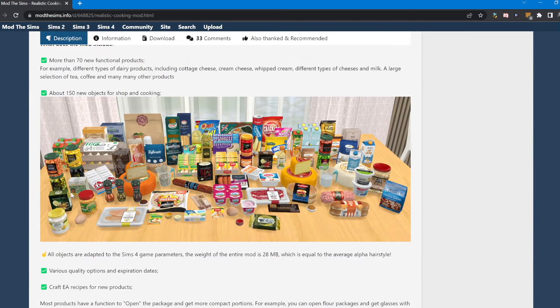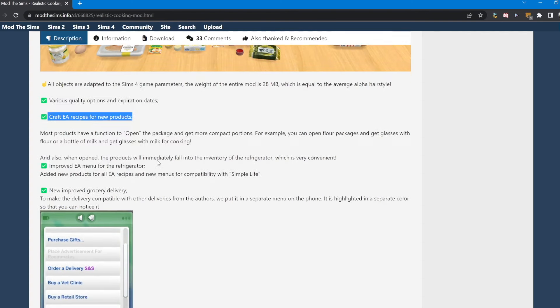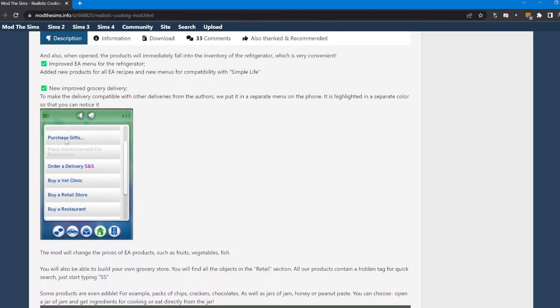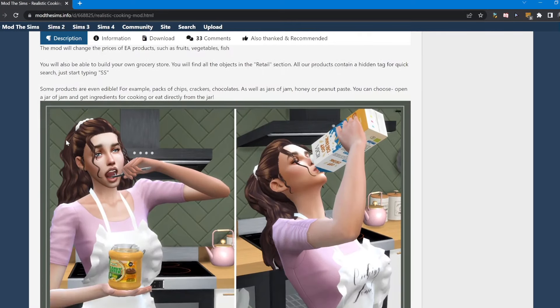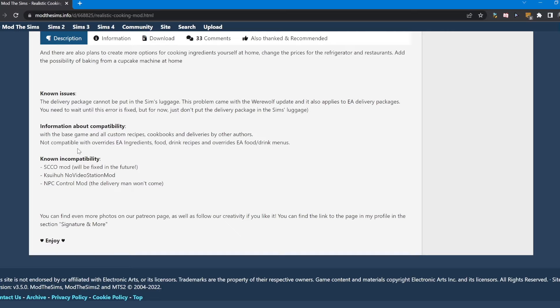Just a quick little run through: it says it comes with 70 new functional items, about 150 new objects for shopping and cooking. Then there's various quality options and expiration dates, and you can craft EA recipes for new products. I'm just going to go in, but if you guys want to read more information, I'll have the link in the description box. So let's go check it out in game.